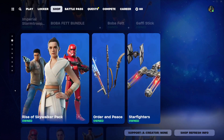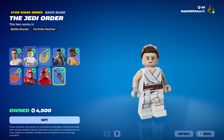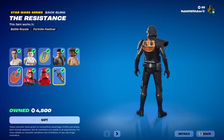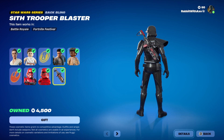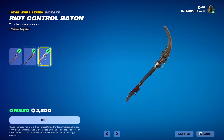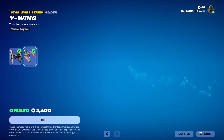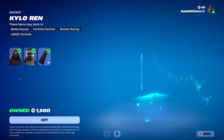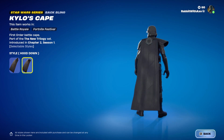Han Solo, Leia, Stormtrooper, Boba Fett — all the same stuff. We do have the Rise of Skywalker items: Rey with Lego Style, the Jedi Order Batbling, Finn with Lego Style, the Resistance Batbling, Sith Trooper with Lego Style — one of my favourite skins from the sequels — and the Sith Trooper Blaster Batbling, which is a very good Batbling. We have the Order and Peace Bundle with Rey's Quarterstaff, the Vibro Scythe, and the Riot Control Baton. Then the Starfighter Bundle with the First Order TIE Fighter and the Y-Wing. Very nice — you can get those separately if you want. There's also Kylo Ren with his Lego Style and the Cape, which has options for Hood Up or Hood Down, but it only works with Kylo.